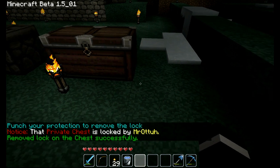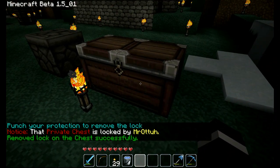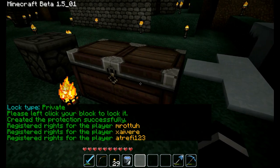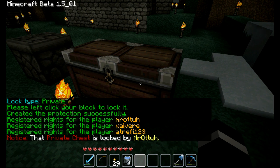You can also add people all at once instead of having to set it to private and then keep adding people. You would just type slash c private space your name space and then anybody else's name. So I'm adding two other people along with myself, and now it's locked for everybody else except those three players.